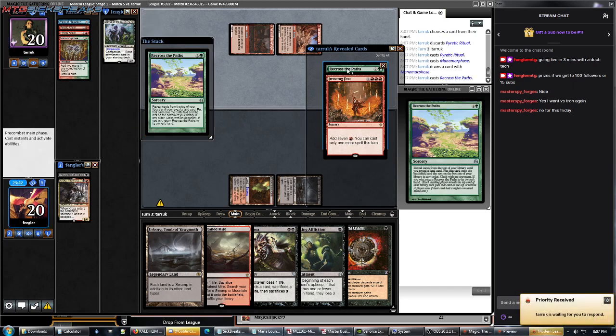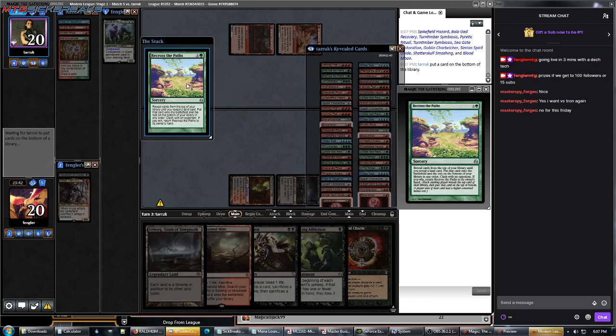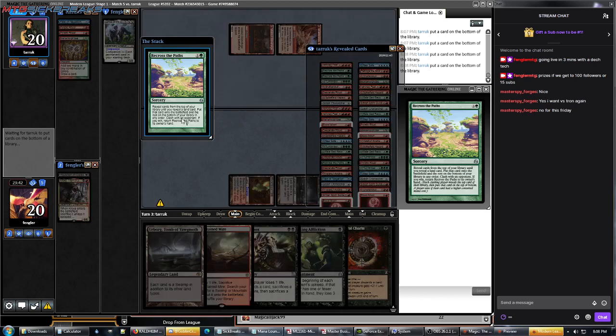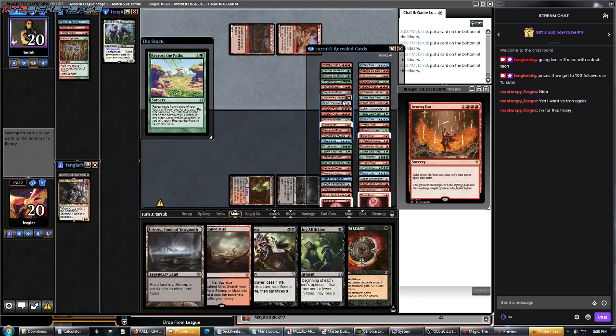Manamorphose to change it to green, I guess. Recross the Paths. Just let him order his library. I see how it works now. We lost to this deck the other day in this league — I'm just starting to understand how it works.